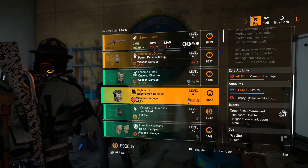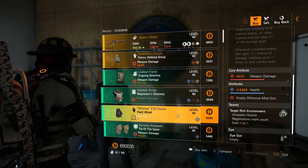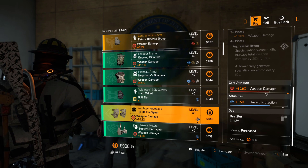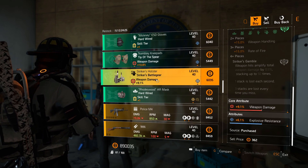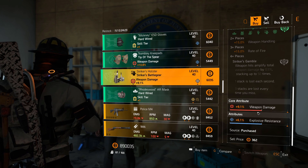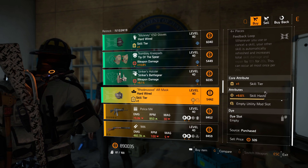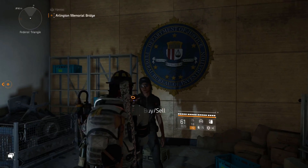Negotiator's Dilemma chest piece — 9.5% weapon damage, 14k health. Very nice. Hardwired gloves with 15.7k health and skill tier. Tip of the Spear knee pads with 10.8% weapon damage and 8.5% hazard. Striker's holster — 9.1% weapon damage, 6.1% explosive resistance. Hardwired mask — 9.6% skill haste.